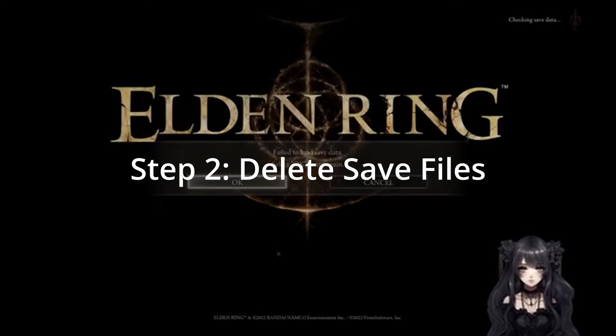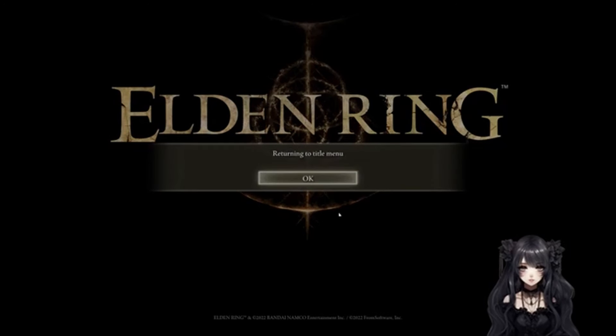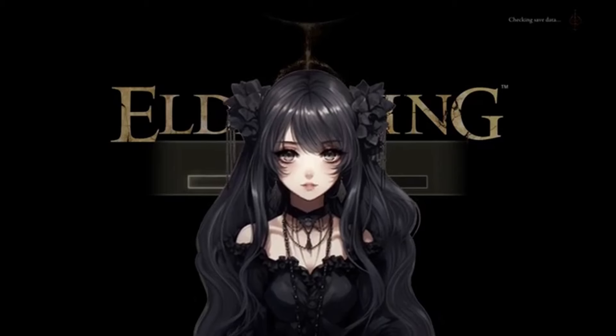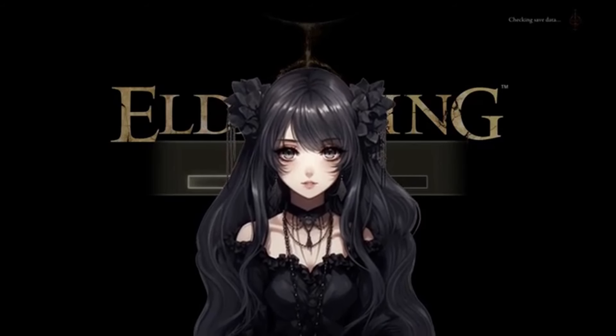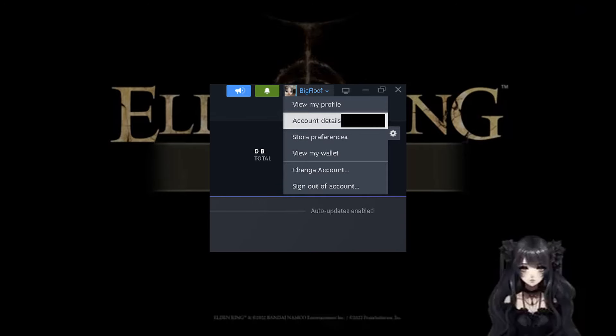Step 2: Delete your save files. For this, we need to go to this path right here. You will find a folder that is named after your Steam ID. Your Steam ID can be found if you open the Steam application, click on your profile picture on the top right, then Account Details. It will be shown below your Steam ID.